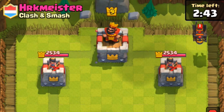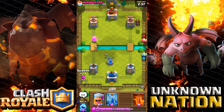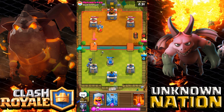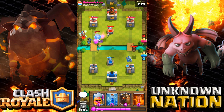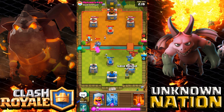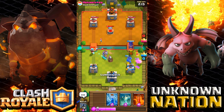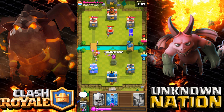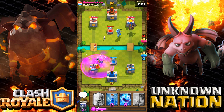We have a Lava Hound — okay, it's a battle of the Lava Hounds! So we're using a similar deck. I'll put the Lava Hound right here so it could block some damage. Oh my god, he has pretty much the same deck — we have like similar decks, that is so crazy.